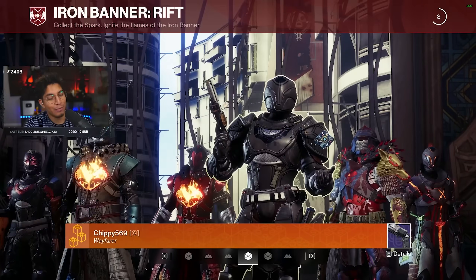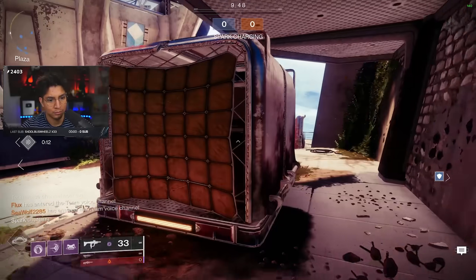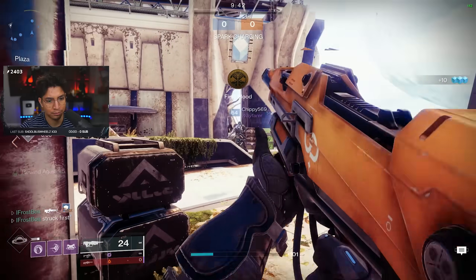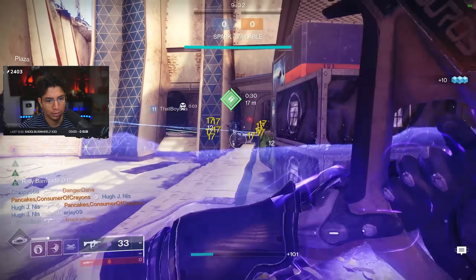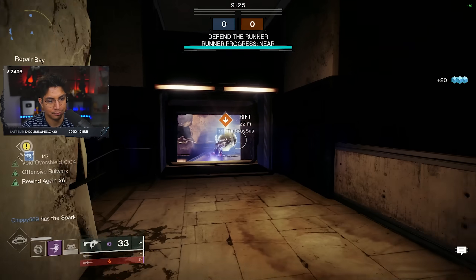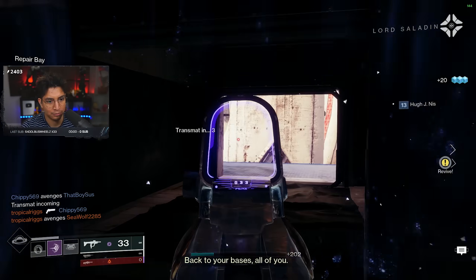Alright, let's see how we do — some Solo Q Rift with the Hero's Burden. First thing I want to do is make sure we have mid-map control. That's going to be two down. We have Spark Control now. I'm going to push from the right so I get that map control in their spawn. We've got some range. That's first round for us.